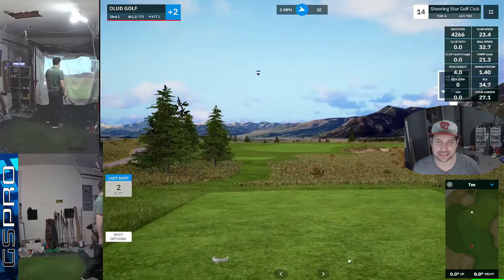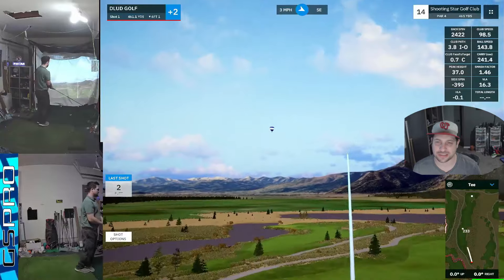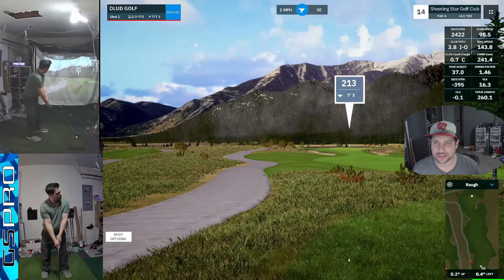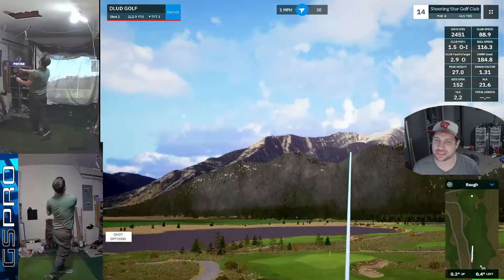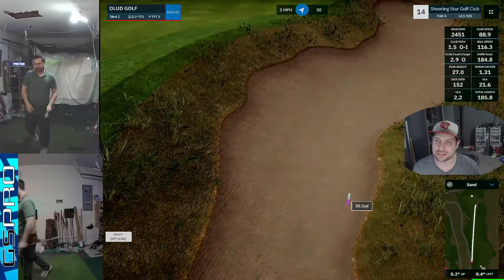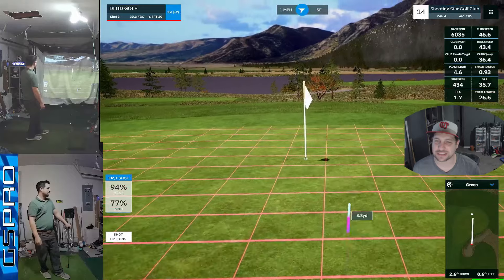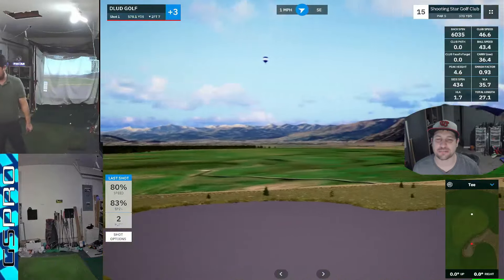Which is a long par 4, 461. I hit a pretty good one but pulled it left — stay in the rough. Alright, 212 — at least a chance to go for it. Didn't hit that good though, and it's in this bunker. 30-yard bunker shot, downslope. Splashed it out pretty good actually — 3.3 feet — and it didn't give me the par save. I was pretty upset about that.